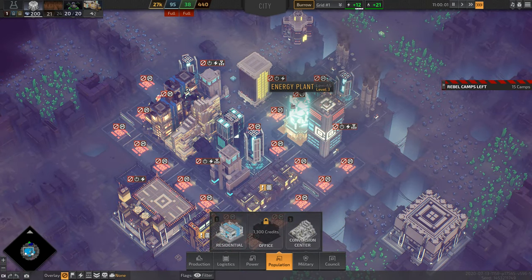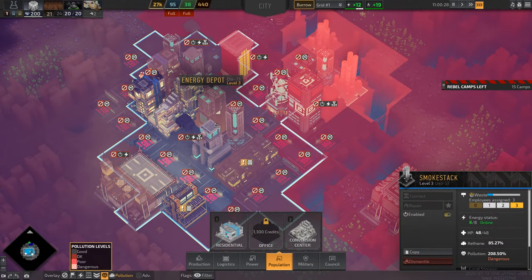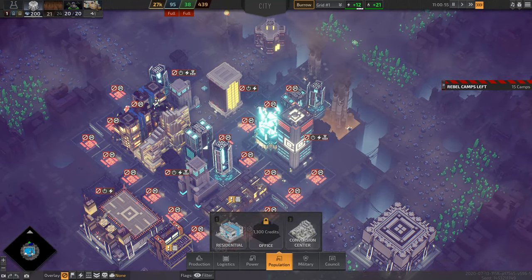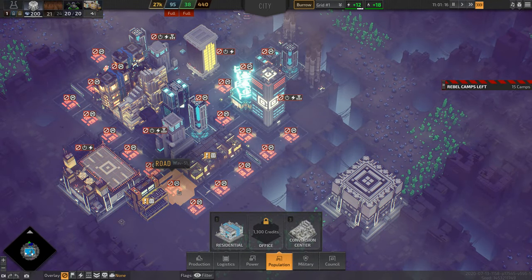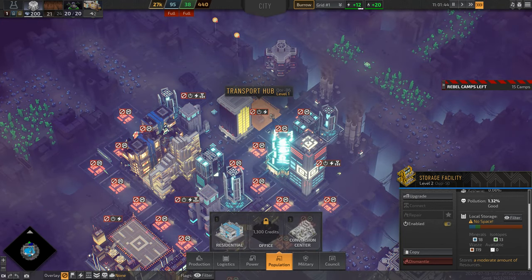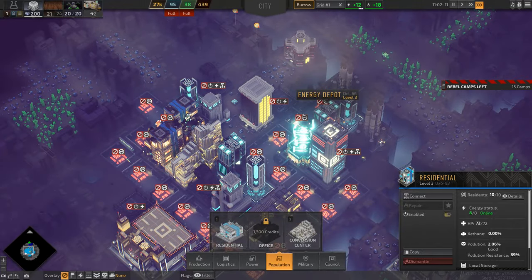I honestly didn't expect to need this many smokestacks compared to previous gameplay. I'm going to try moving them up away from residential areas to reduce the pollution hitting my citizens, so I don't have to spend as much power and workers on air purifiers. But getting trash from buildings to smokestacks on foot takes forever, and using roads and trucks creates more air pollution. One idea is to build another storage facility as an intermediate transfer point before trucks take waste to the smokestacks.